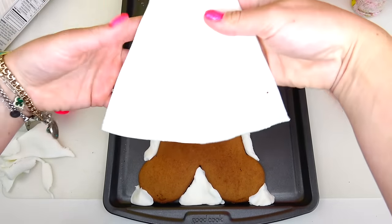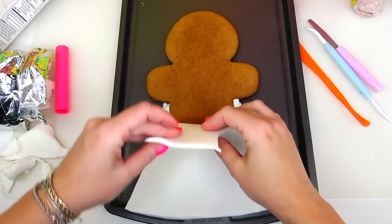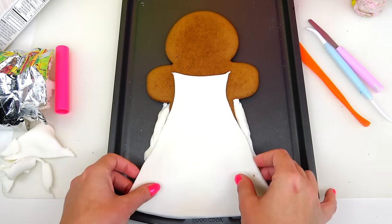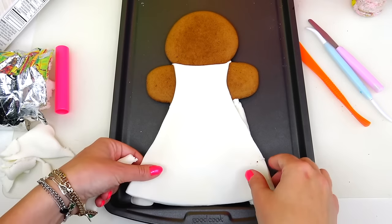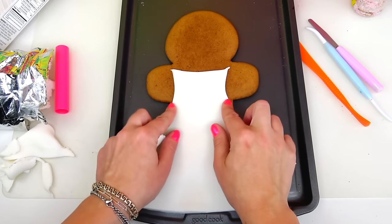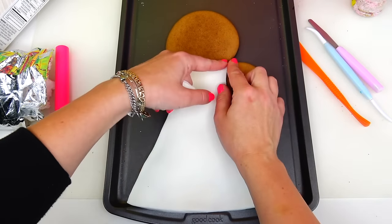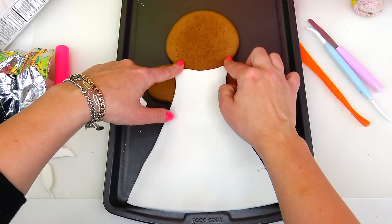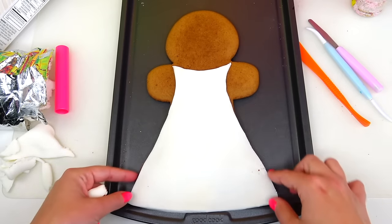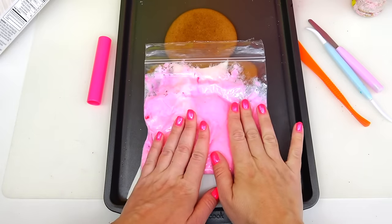I'm taking the excess fondant, shaping it into sausages, and filling all the areas where the fondant dress will possibly droop down. I think it looks good now. I'm going to go ahead and place the dress on top. I'm going to press it down and extend it a little bit, because I will be using lots of frosting to fill in all of those areas. Now I'm going to paint the base of her dress with this light pink color frosting.